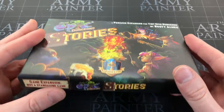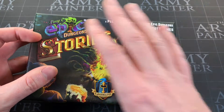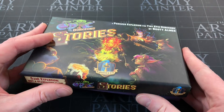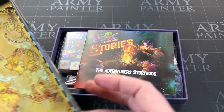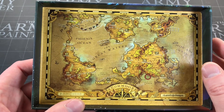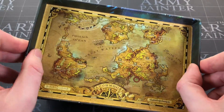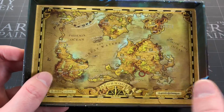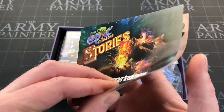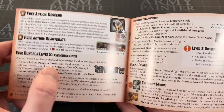So Tiny Epic Dungeons also has its own expansion. It's a little annoying because it's the same width and height but not the same depth — it's the only Gamelyn game that comes with an expansion in a slimmer box, which just doesn't sit right with me. You get a map on the inside which looks cool. Once again a super thick box despite being tiny, and beautiful artwork inside. You get the adventures storybook filling you in on the changes for this expansion.